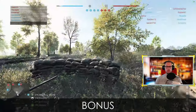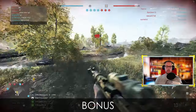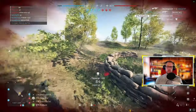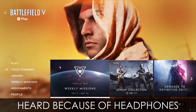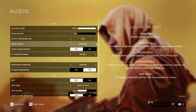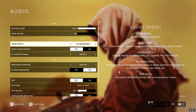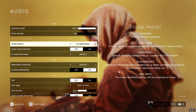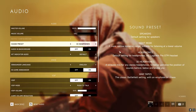Bonus tips. Assuming you are playing with headphones — if you are not, well, let's just say you should be. Make sure to switch the setting to 3D Headphones. It really makes a world of difference, with exact audio letting you know where enemies are, what weapons they have, and so on.